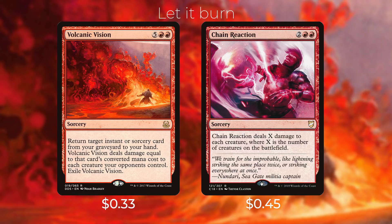We also have a couple of board wipes in this deck. Since we're not playing a lot of creatures and are really relying on our commander, board wipes are really good. First up we have Volcanic Vision — five red red for a sorcery; return target instant or sorcery card from your graveyard to your hand, and Volcanic Vision deals damage equal to that card's converted mana cost to each creature your opponents control, then exile Volcanic Vision. This is a nice one-sided board wipe — you can get back an extra combat spell from your graveyard, which works out really well. Then we have Chain Reaction — two red red for a sorcery; Chain Reaction deals X damage to each creature, where X is the number of creatures on the battlefield. This really punishes an opponent trying to go wide with tokens or mana creatures.